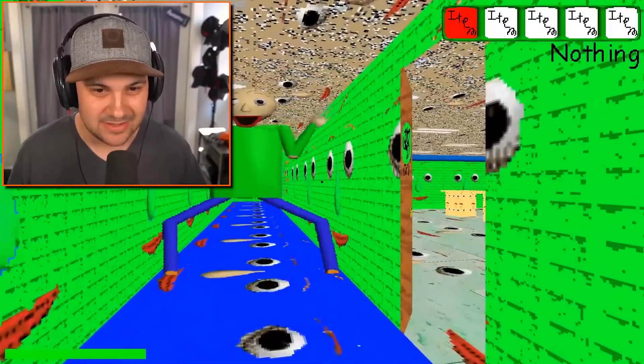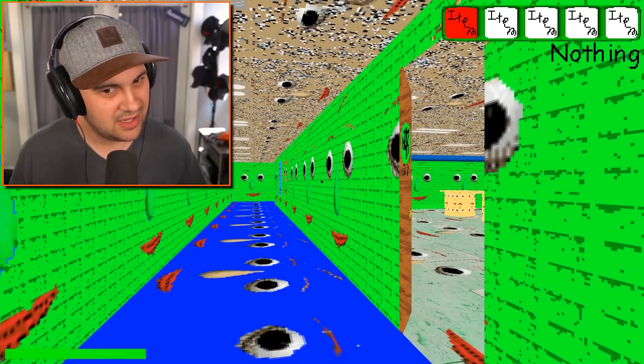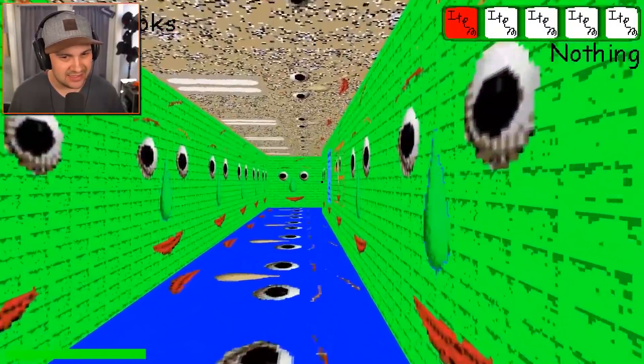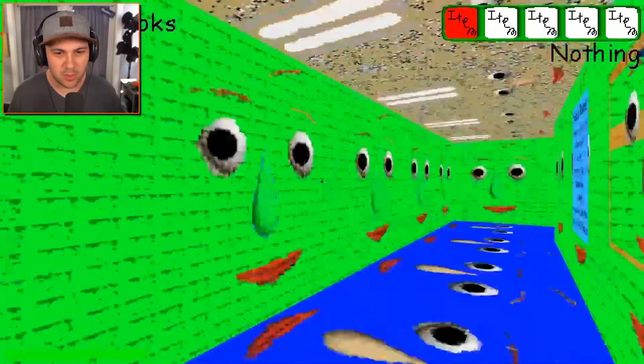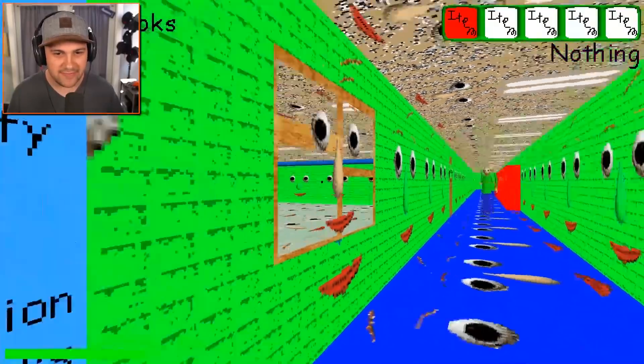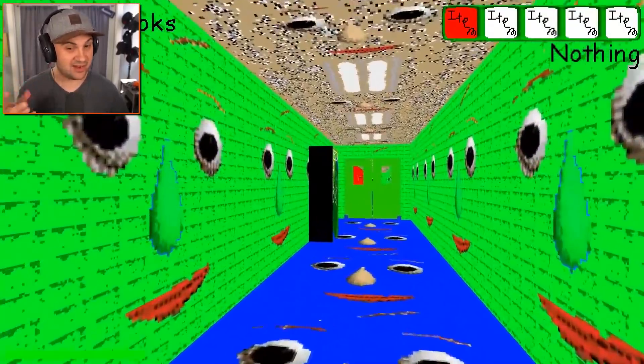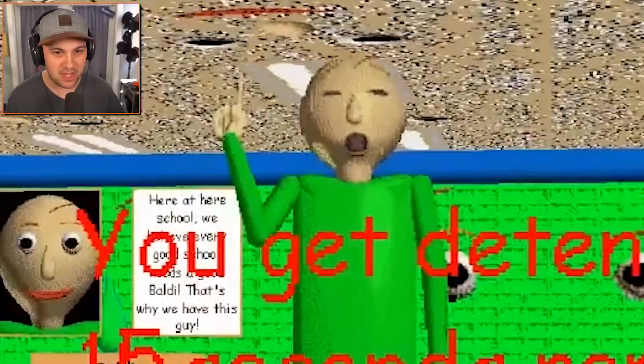I could sweep in time. Was that Gotta Sweep? No, no, no, no — where is he? Okay, that's the principal. That's definitely the principal. You can tell because he has his finger up in the air and his mouth is open. He's the Baldi principal.